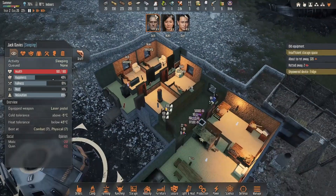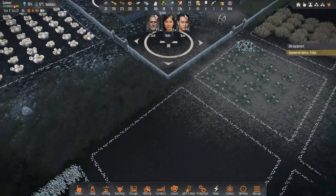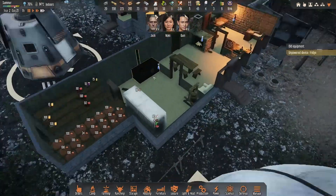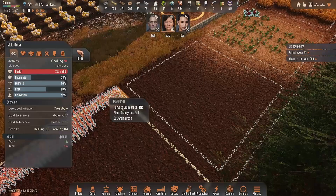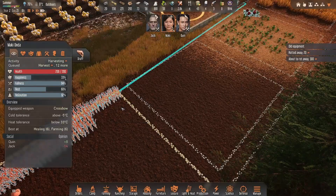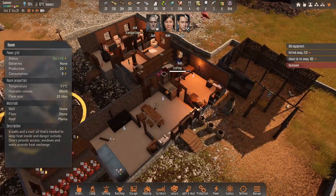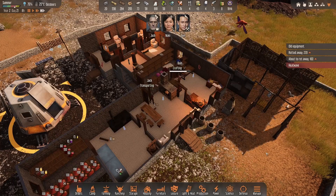Hello and welcome back to Alien Stranded: Alien Dawn. Last time we left off, we still have the objective of researching emergency rations and then getting a battery set up so we can start getting electricity run throughout the house. Everybody was just sleeping and resting until the next day.